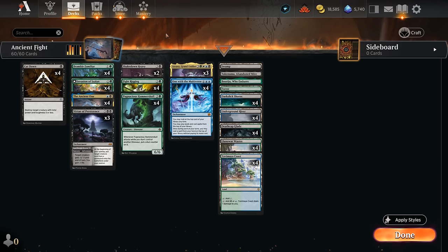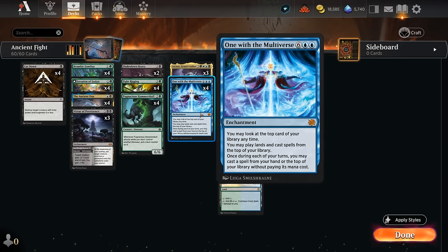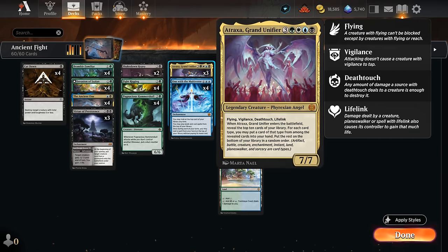We're running four copies of One with the Multiverse, which lets us look at the top card of our library at any time and play lands and cast spells from the top. Once during our turn we can play a spell from the top or from our hand for free, so we can immediately play an expensive card stuck in hand. Multiple copies of One with the Multiverse on the battlefield stack nicely, meaning we can play multiple spells for free per turn. We can also potentially play a free Atraxa, Grand Unifier.